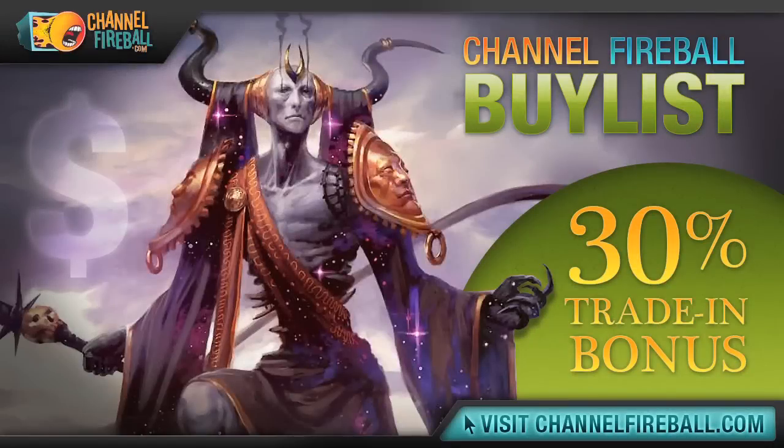Have a few extra cards lying around? Looking to turn your rotating staples into a Theros booster box? Check out Channel Fireball's online buy list. We offer the most competitive prices on all of your unwanted cards, and we send payments fast via check or PayPal. If you're not looking for cash, we offer a hefty 30% store credit bonus. Head to channelfireball.com/buylist to submit your buy order.